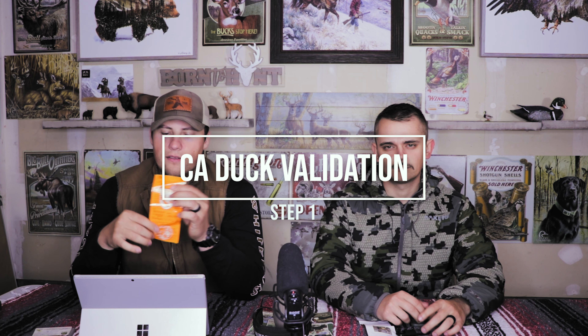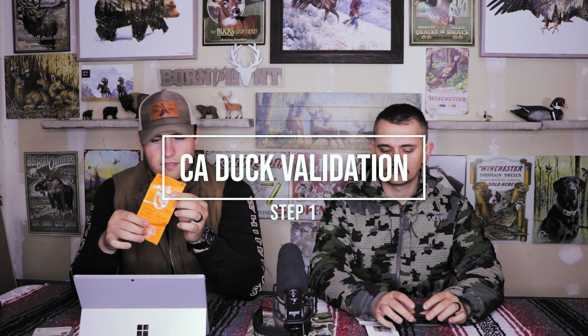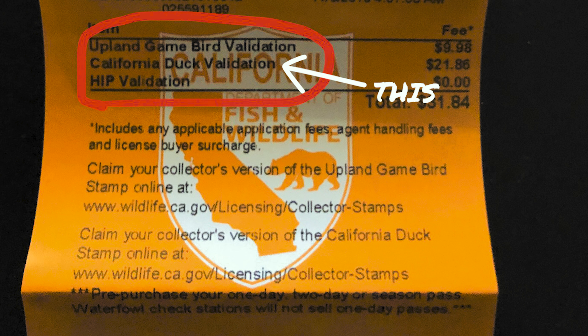Step number one after you get your license is an add-on to the license. The license itself just lets you go out and hunt. But to go hunt ducks, you need a California duck validation. It's an add-on that looks just like a license but has different things on it — it's called the California duck validation. It usually comes with the HIP validation, which you need as well. If it doesn't, make sure you tell them you need that too. The HIP is free, so it doesn't cost anything. It should come with your California duck validation, and it can be bought anywhere — same as where you buy your license.